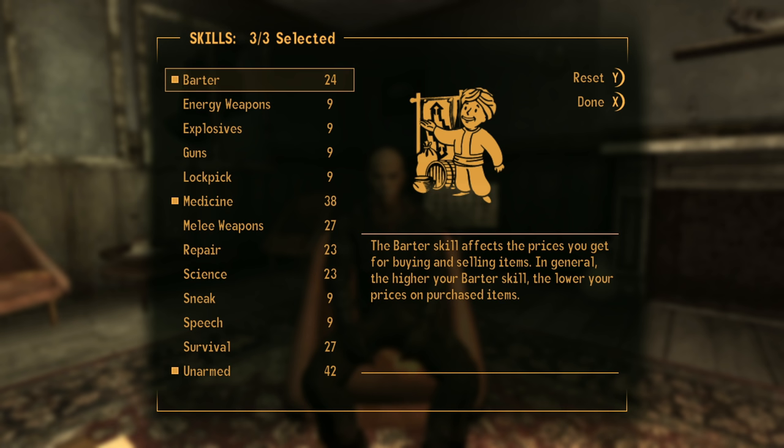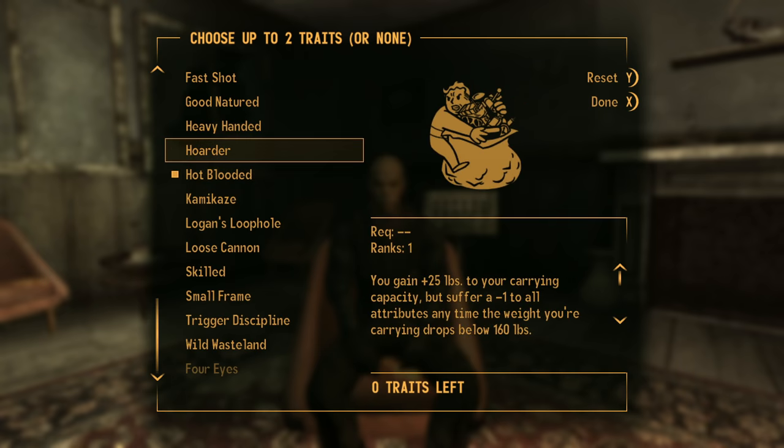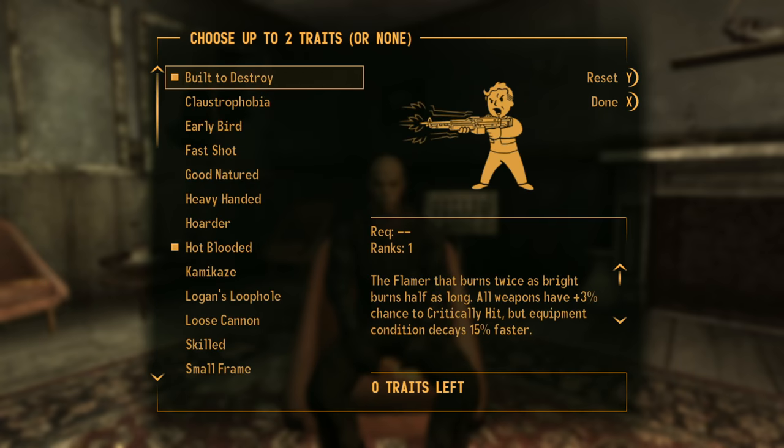I figure that money is going to be pretty important as I'll need it to go towards healing supplies. For traits I mix things up a little bit by taking Built to Destroy, which grants me an extra 3% chance to critically hit at the cost of faster weapon degradation. This does apply to my bare fists, but seeing how they cannot break, there is absolutely no downside to taking this. I also take Hot Blooded just for some added damage when my health drops below half — more damage is good damage.